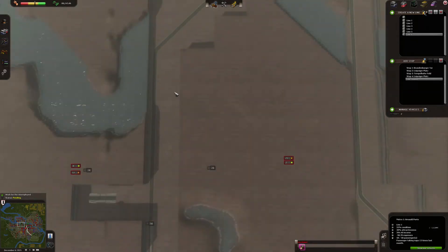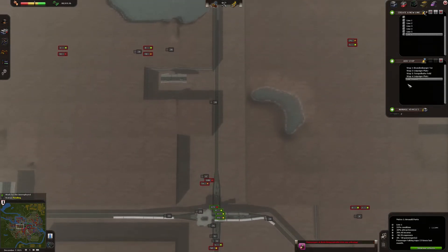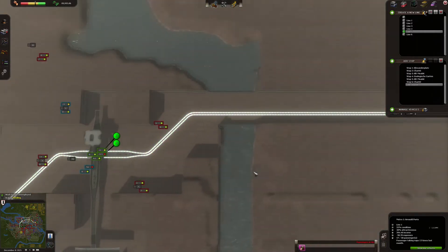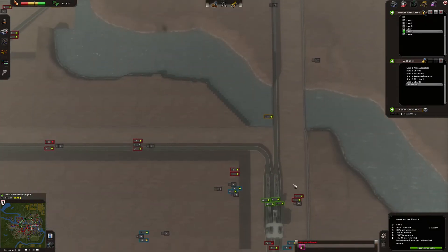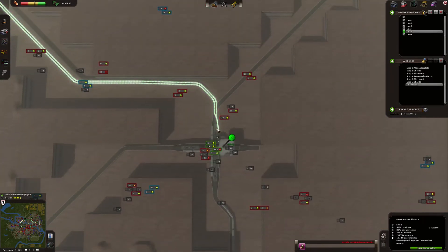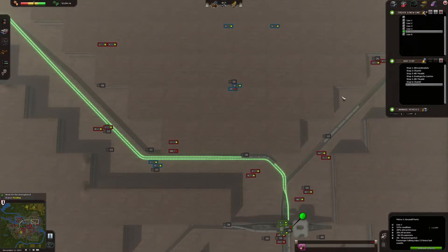Line number five has only three — no, four stations, but only three trains. This station here — who goes here? Line three. Where does line three go? Probably all the way up here. That's interesting. Why didn't I connect this railroad all the way to here? I do not know. Probably I should have. Let's do that — this is line number five.